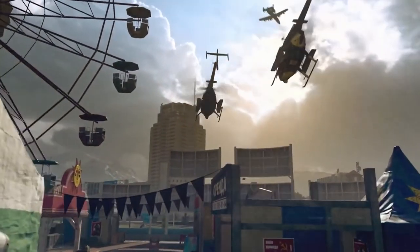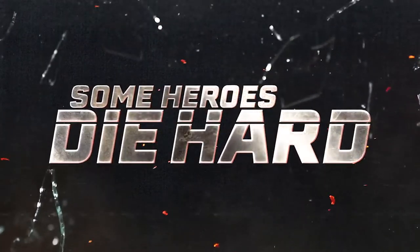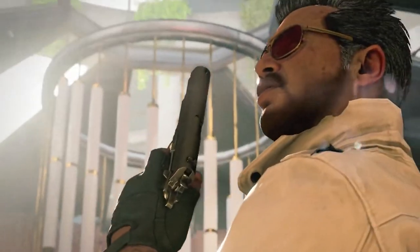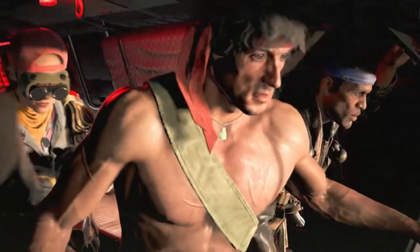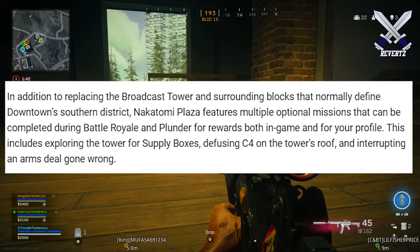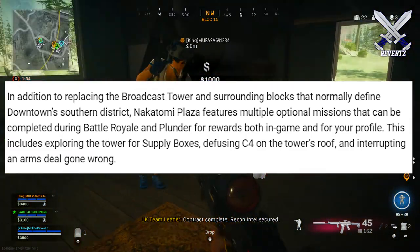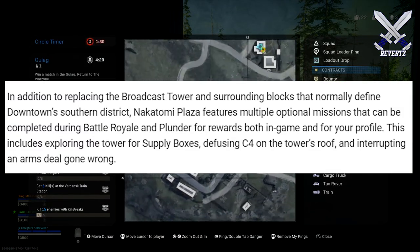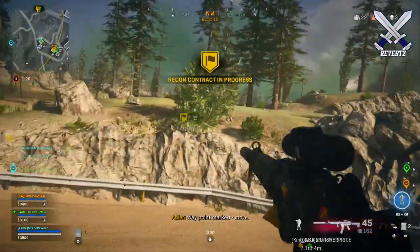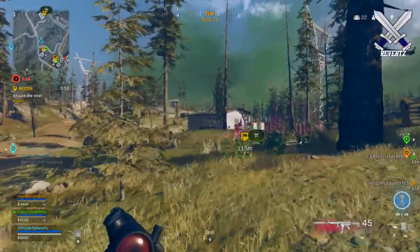The first new location is the headquarters of the Nakatomi Corporation, replacing the downtown area for a limited time. It's the tallest single structure seen in Warzone, with five floors familiar to fans of the original Die Hard. In addition to replacing the broadcast tower and surrounding blocks, Nakatomi Plaza features multiple optional missions that can be completed during a battle royale and plunder for items to use both in-game and for your profile. This includes exploring the tower for supply boxes, defusing C4 on the roof, and interrupting an arms deal gone wrong.